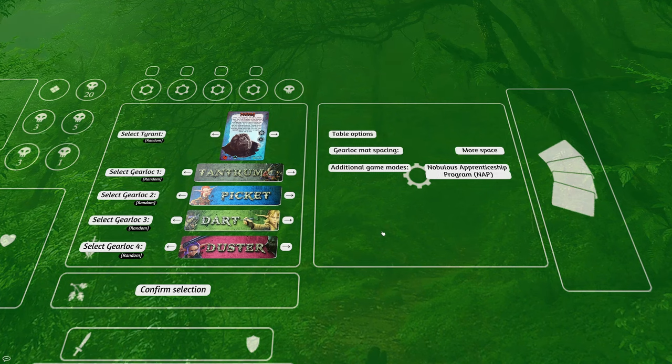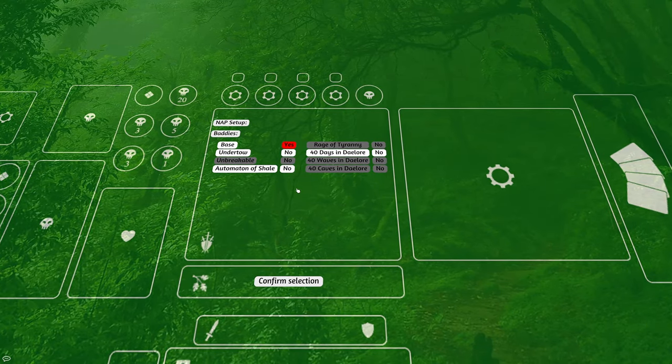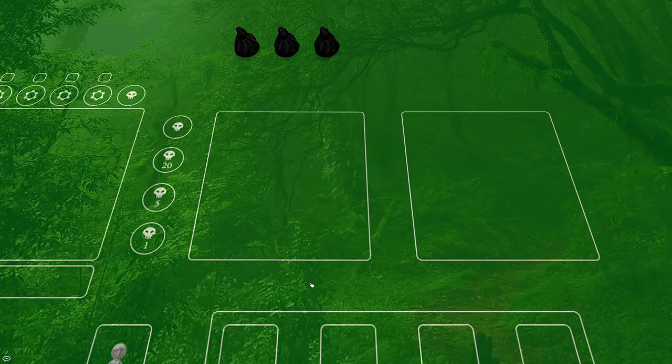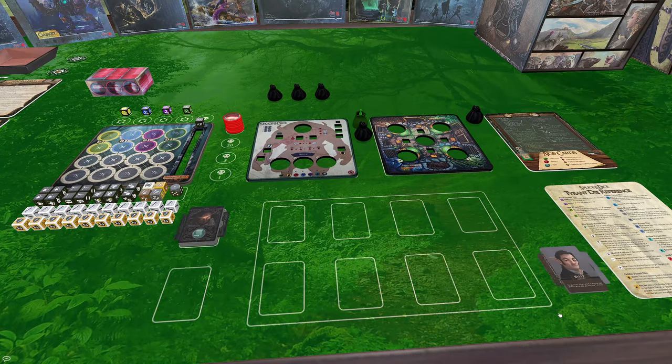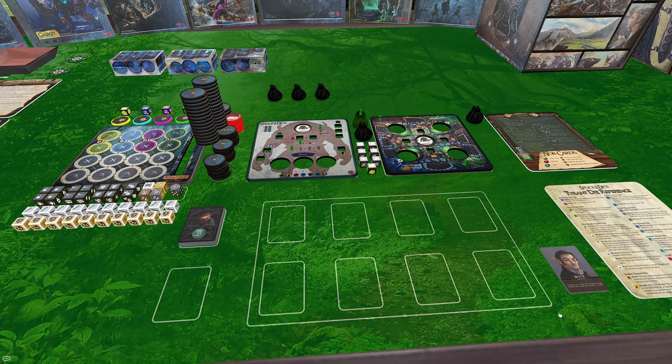Too Many Bones Splice and Dice has another game mode called the Nobulous Apprentice Program. This is a departure from the tactical style of Too Many Bones — it's a card-driven game where you play as beleaguered interns in Nobulous's horror factory organization. To set up, select which base game baddies you want to include and hit confirm. You'll try to accomplish tasks all the while building a tyrant that you could use in the base game, the same way as Build a Tyrant mode.